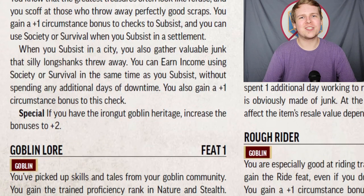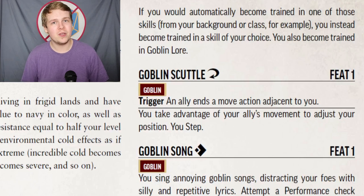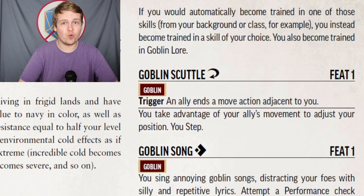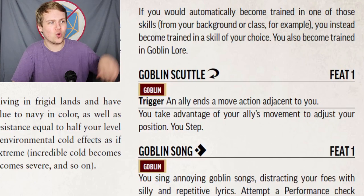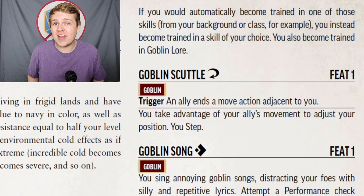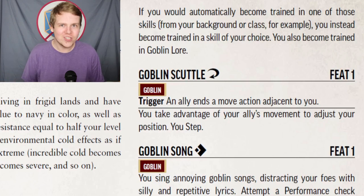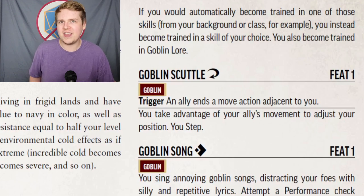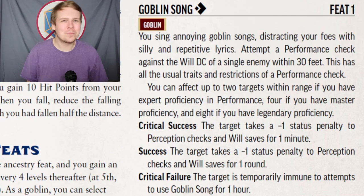Goblin Lore: you become trained in Nature and Stealth — if you're already trained in either, you can pick another skill instead — and you get the Goblin Lore skill. Goblin Scuttle is really great for closing or creating distance. If your ally ends their movement directly next to you, you can use your reaction to take the Step action. Stepping does not provoke attacks of opportunity, so this is amazing for positioning, especially if you're a class that doesn't already have a reaction, like a Cleric or Wizard.